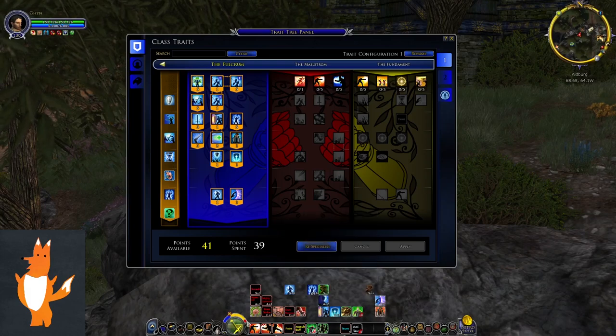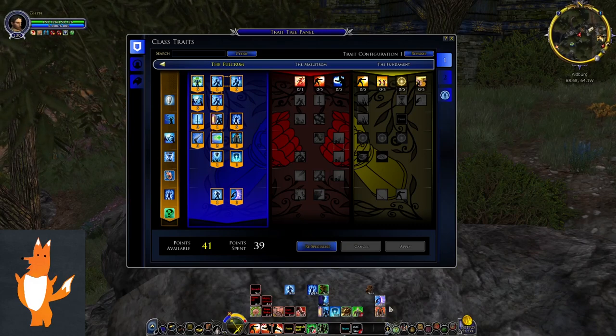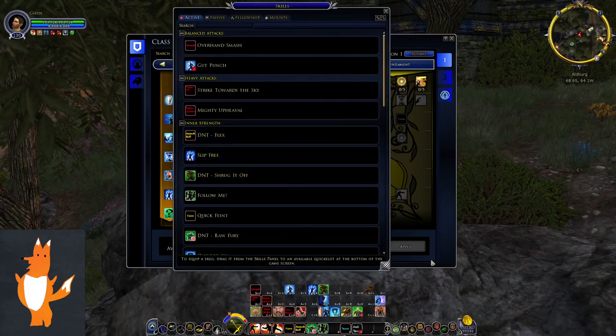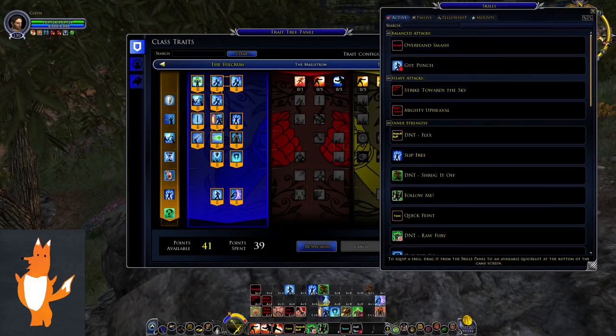Metal Shield gives you minus 20% incoming damage, but every time you get hit it consumes 2 metal. So it's stronger when fewer enemies are hitting you. Being able to keep both Defensive Posture and Metal Shield active seems really powerful — it's a really interesting mechanic. Gut Punch is a balanced skill, so it joins Overhand Smash in that category.